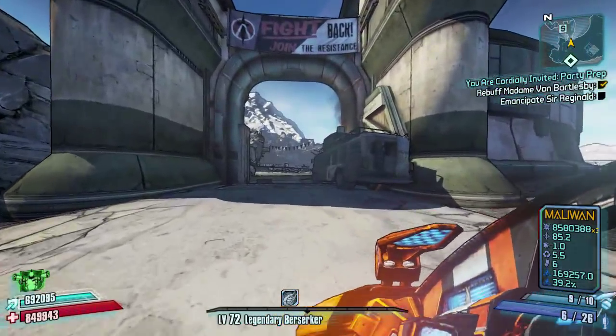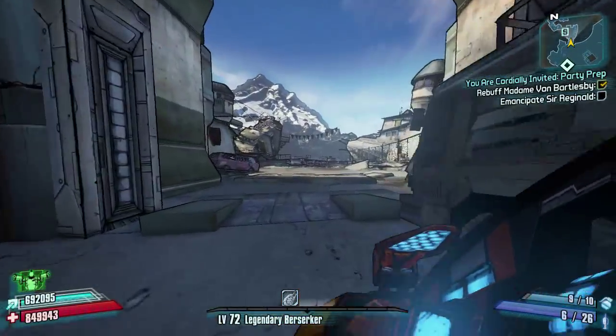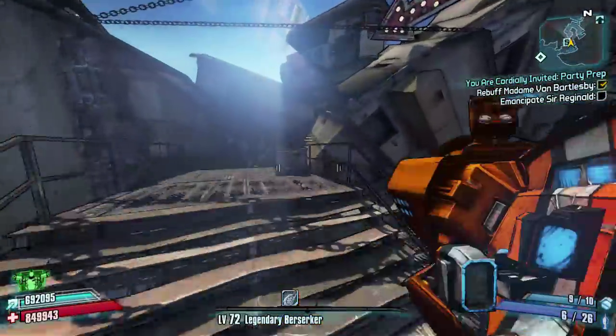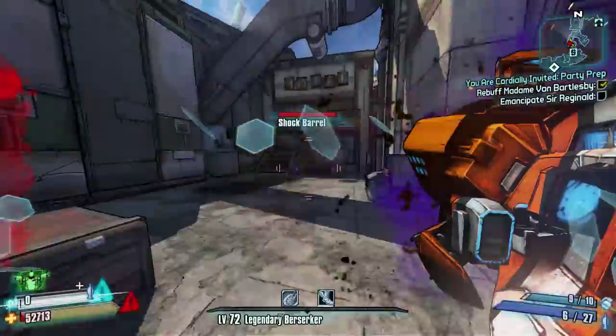Today we're on Sanctuary Hole. No bosses today unfortunately, but we've got a couple of chests to pick up on the way to the Caustic Caverns if you don't want to fast travel there.